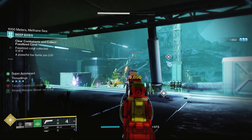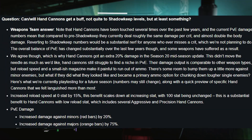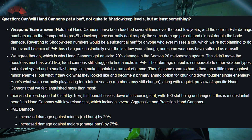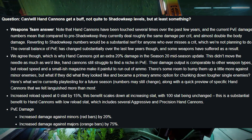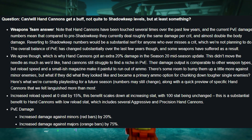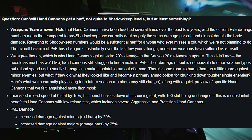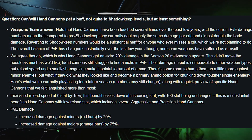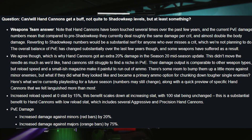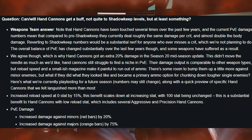They also talk about hand cannons, addressing the question of whether they can get a buff. They are going to buff hand cannons — specifically, increased reload start by 15, PvE damage against minors (red bars) by 20%, and against majors by 75%. So that's an absolutely crazy hand cannon buff incoming.